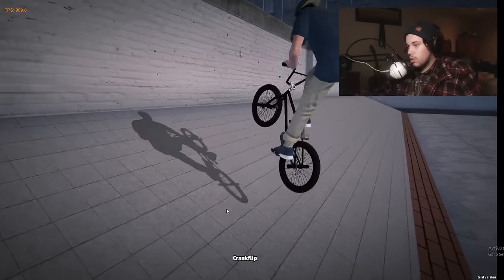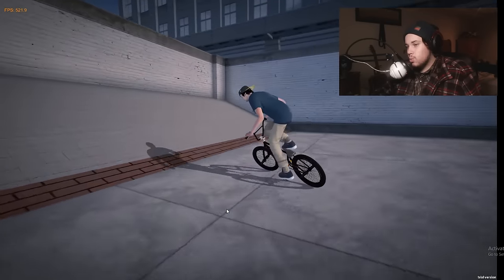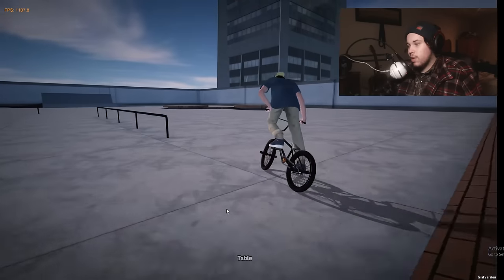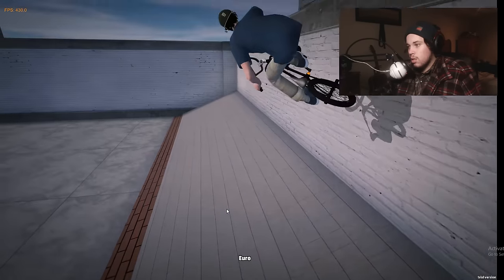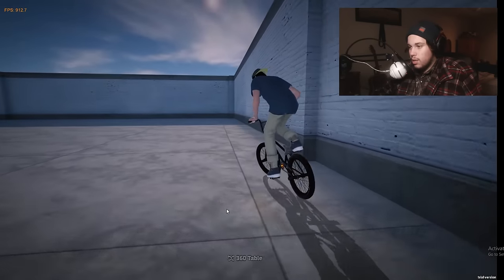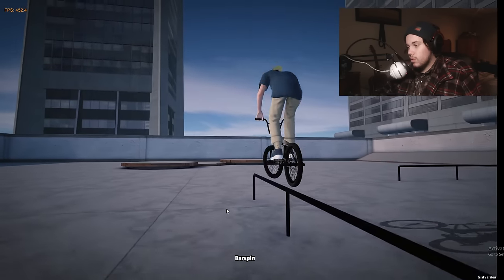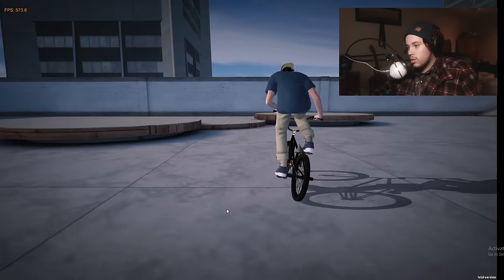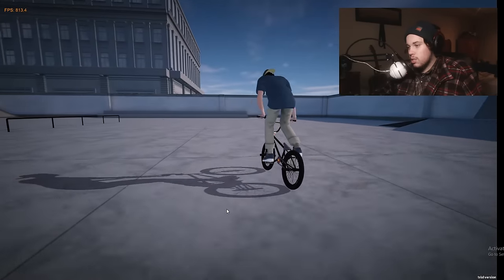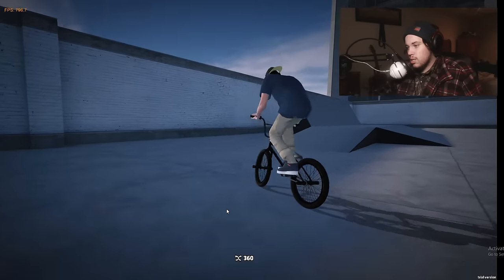Crank flips! You know what would be sick — just a huge wall ride, but not a whip, I want a freaking table. Oh that looks sick — a euro. Oh that's sick. Oh what can we do with a tailwhip? Probably could but he didn't want to. I'm trying to think of other cool stuff we can do. So sick — you can do 360s on the smallest stuff now. Threes for days boys, threes for days! I wish my threes were that nice.